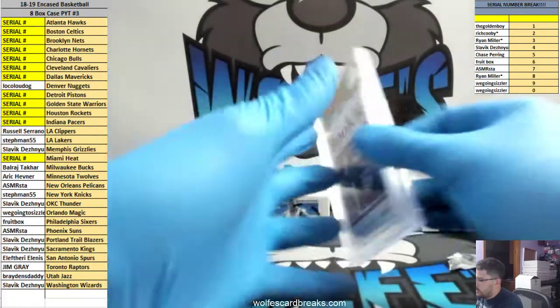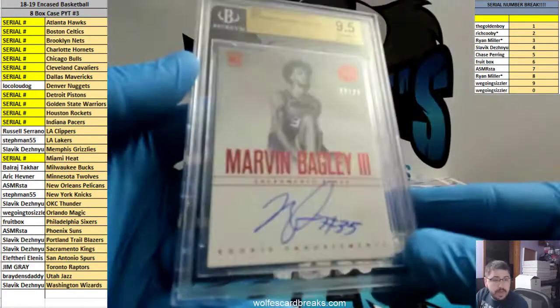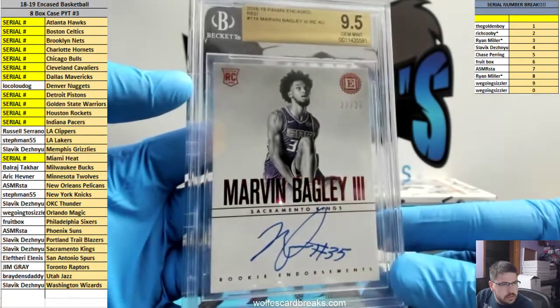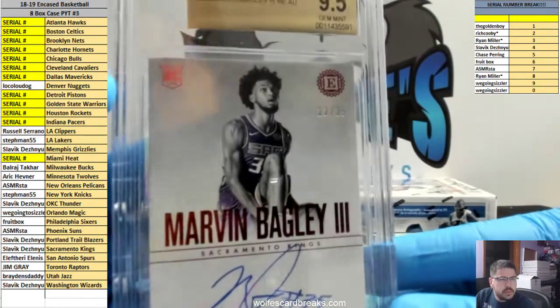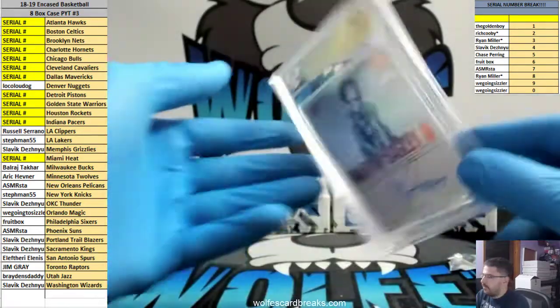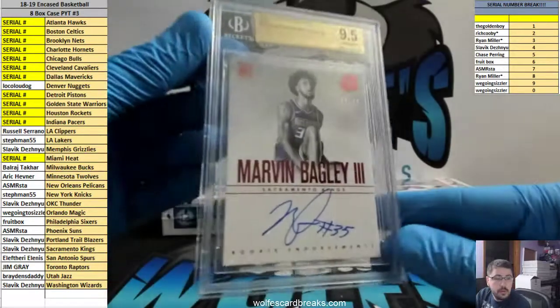Here we go — Bagley to 25, Sacramento Kings. Slavic 22 out of 25. Marvin Bagley III, red parallel, gold label, 9-5 with a 10 auto. Bagley.